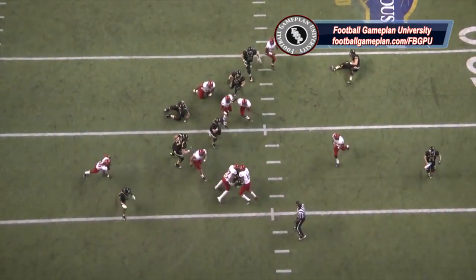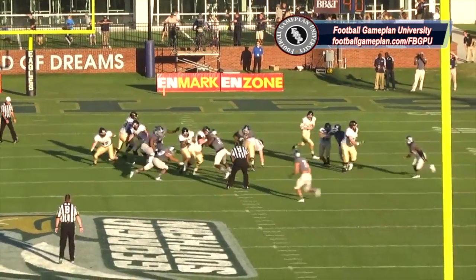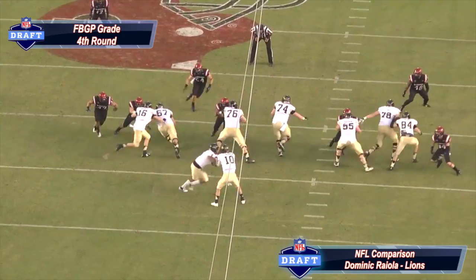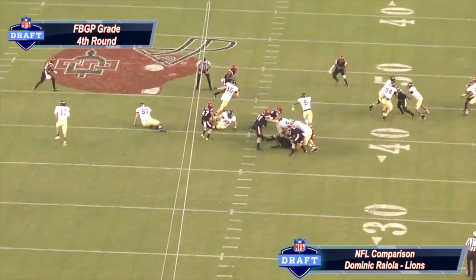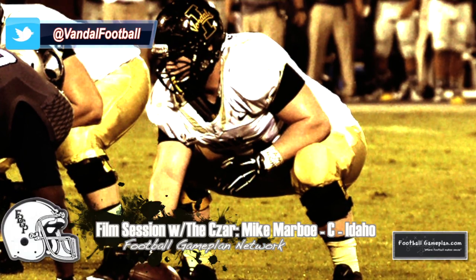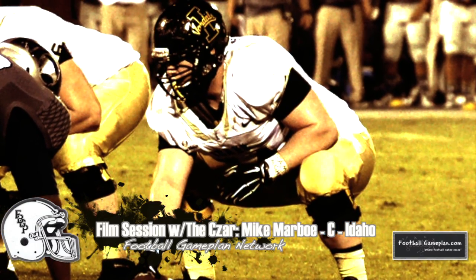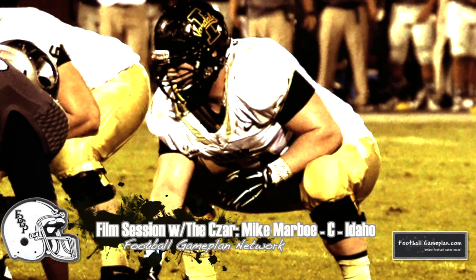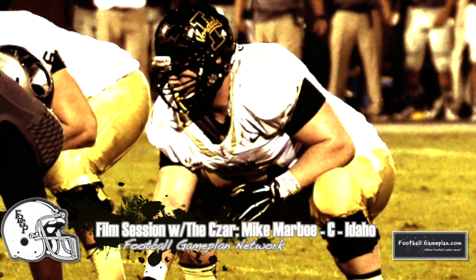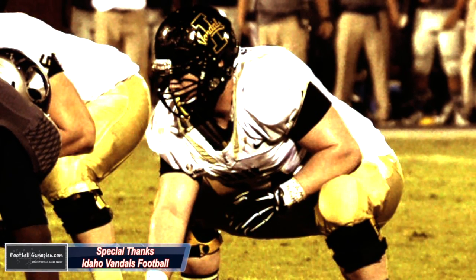So when you combine a guy with the strength of Marbeau with the movement skills that he has, you see why he's one of the better center prospects in this year's draft class. A guy with power and mobility is what you want to have on the inside as a pro. In conclusion, Mike Marbeau out of Idaho graded out as a fourth-round prospect and my 11th rated center in this year's draft class. He's a good all-around player in all three aspects of interior offensive line play, with good football IQ and one that should have a very long career as a pro.